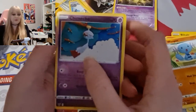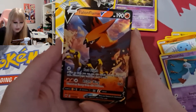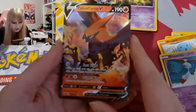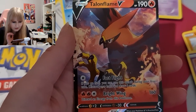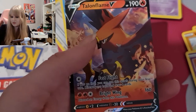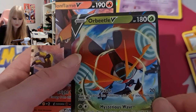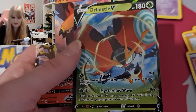Ooh — Talonflame V! Nice, that is actually some pretty cool last-pack magic. Look at that — we actually got a good view there guys, it's gorgeous. And I'm just going to do a quick review of the other V card we got — the Orbeetle V — so you guys get a much better view of it.